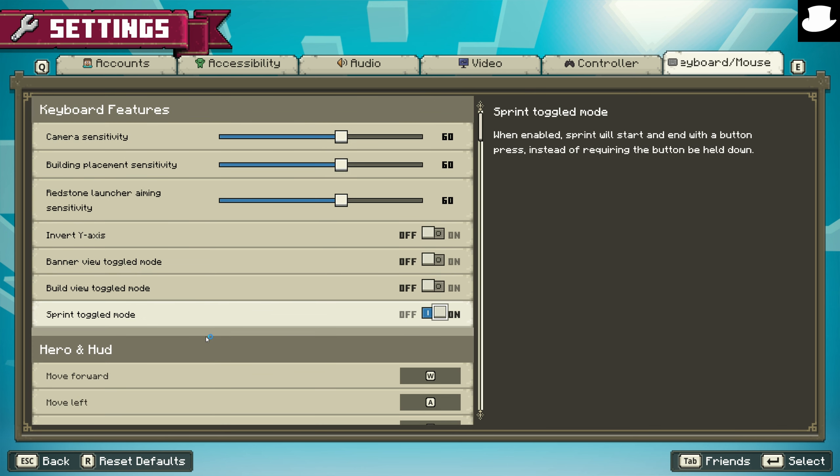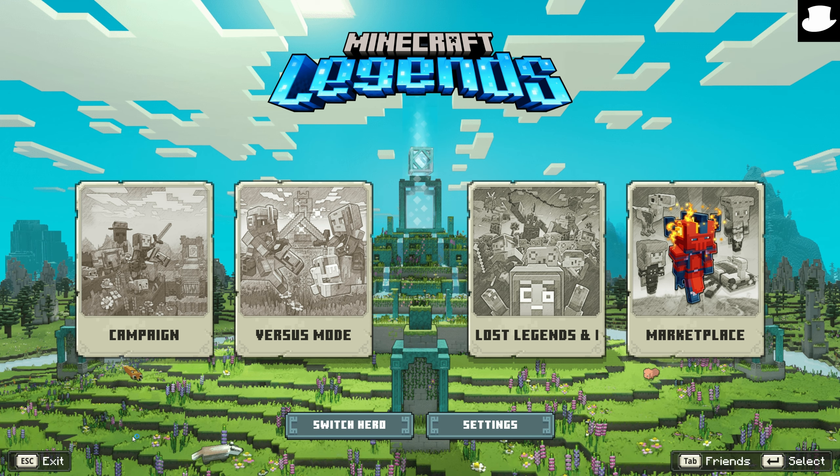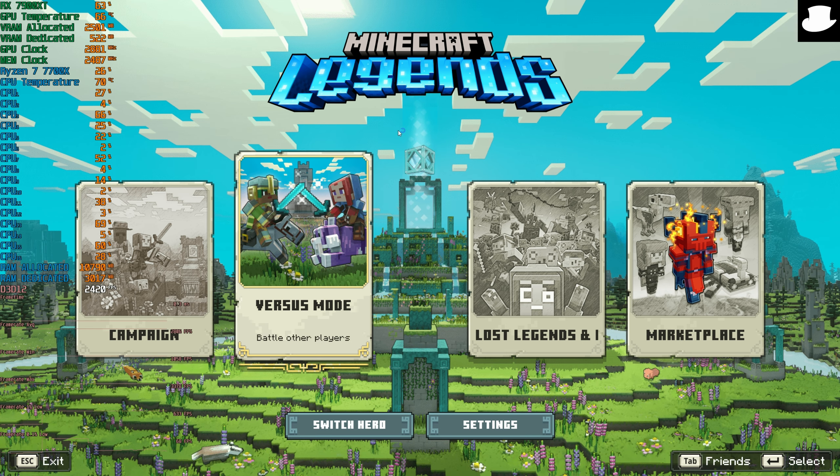Besides that, the options menu is subpar — not great, not bad, it could be better. I understand it is a Minecraft game targeted for younger audiences. However, some of those younger audiences may not have the type of PC needed to run this game and may need to adjust settings. So it would be nice to have more detail and fine-tuning available.